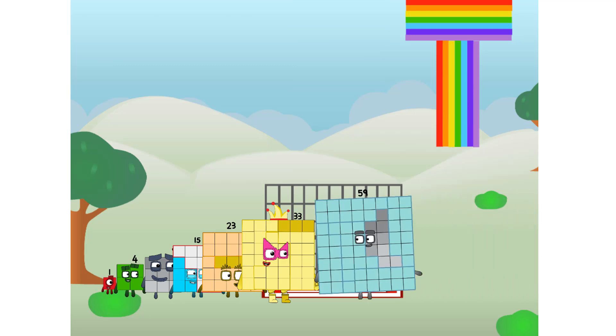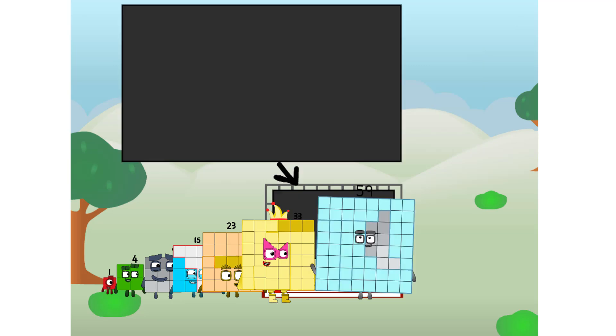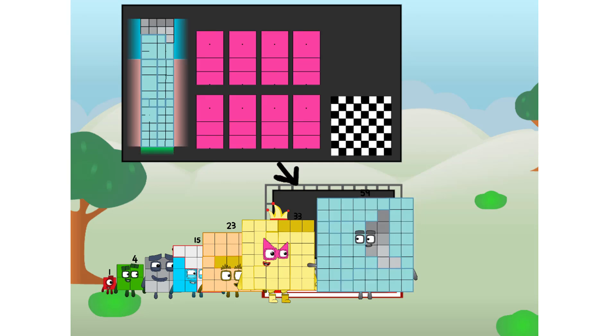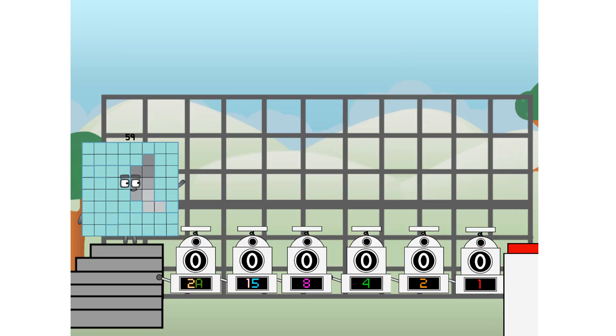There you are. This way — I've got so much to show you. I am 59, and I can be a strong square, a chessboard, a rectone number, 8 octoblocks, or even a luxoblock. But today I want to show you a little trick I call binary boosters — using the power of doubles to send any number flying.